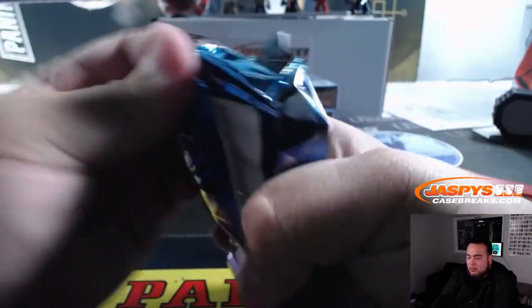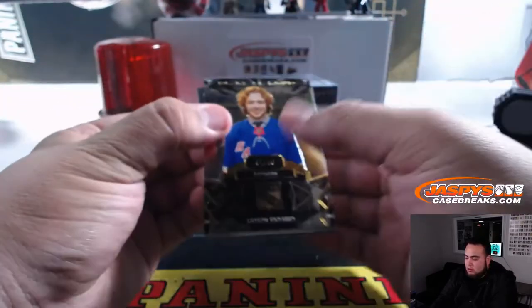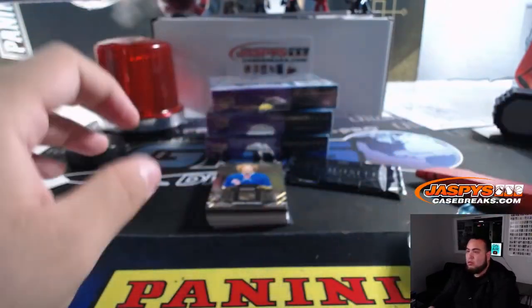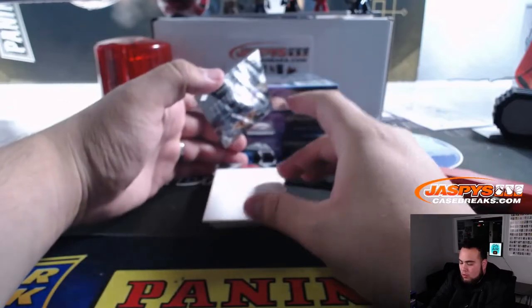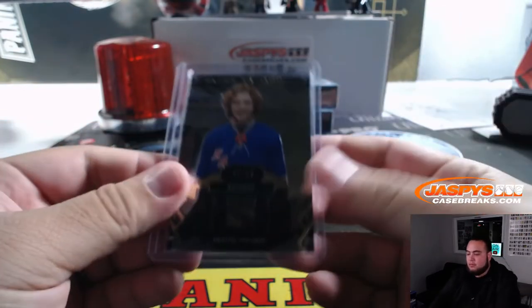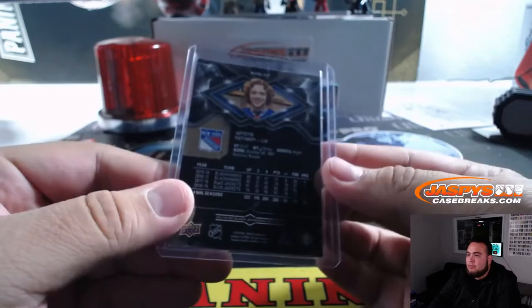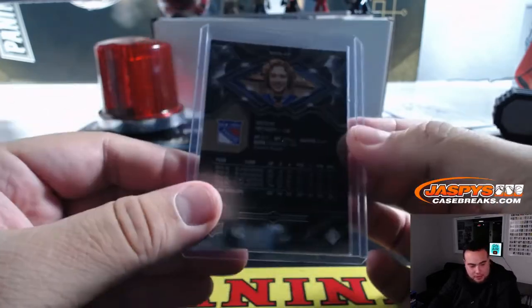I'd be wearing it right now. I think we've got a book coming up. Out of 99 — Artemi Panarin. Remember, he has rookie patch autographs in 15/16 Cup Hockey, so you could chase some Panarin RPAs, Blackhawks edition. And that is round-a-number block spot five going to Nicholas.